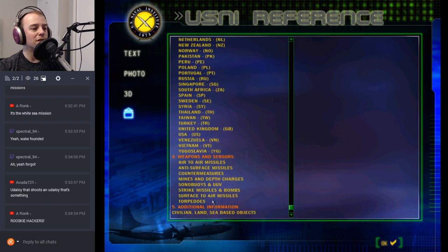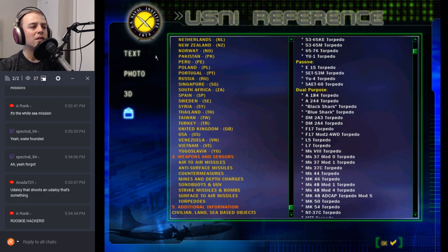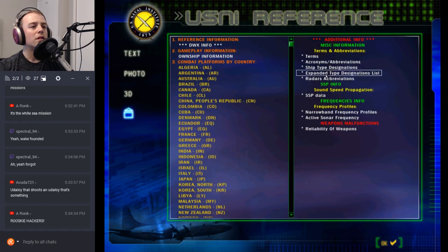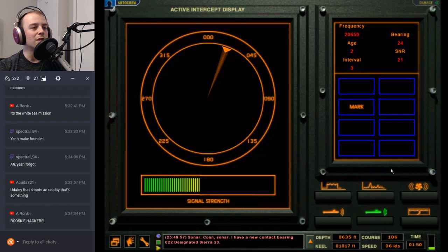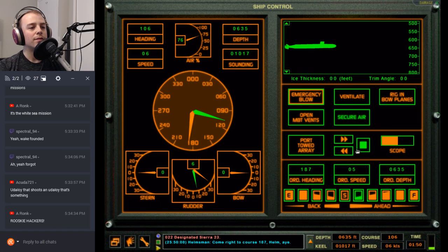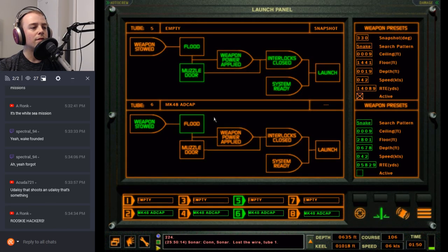I'm not above the layer — if he can hear me I don't know what's going on with that. Come right to course 187. Retrieve the port toad array. Con sonar: torpedo in the water, bearing 224. Con sonar: lost the wire tube one.